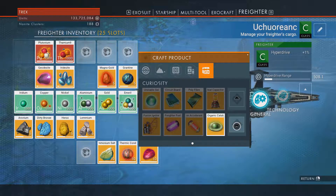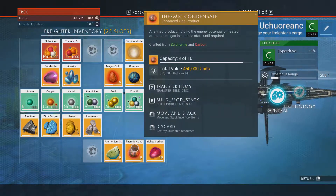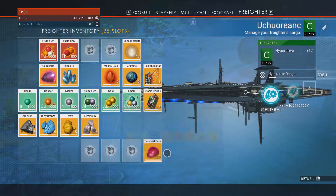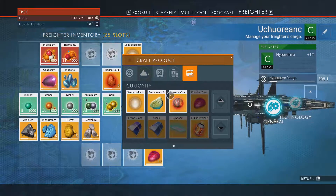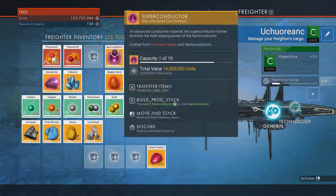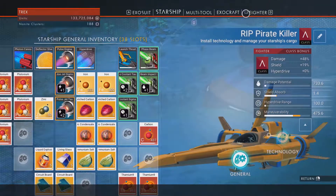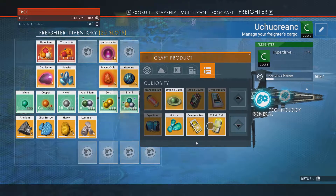Semiconductors are these guys here - you can see it's taking the ammonium and the thermic condensate. I just made 10 of those, used up everything that was there. Then the enriched carbon combines with that to turn those into superconductors. The superconductors get combined with the circuit boards from my starship, and I don't even need to move them - to give me quantum processors.